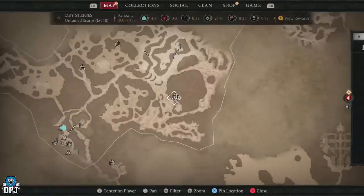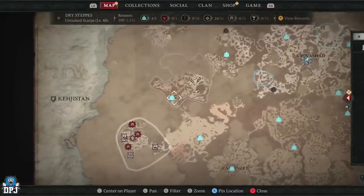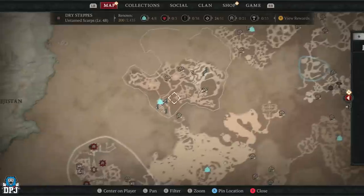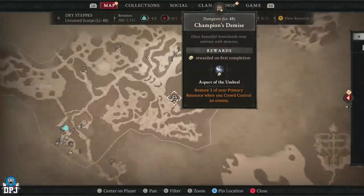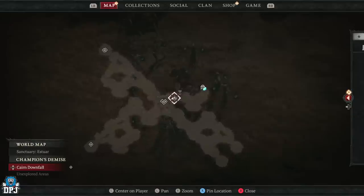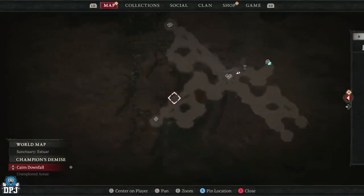The dungeon is called Champion's Demise, and it's located right here on the map. This place is absolutely ram-packed full of enemies. You can do it solo — I do it solo — but it's definitely best done in a team of three or four.